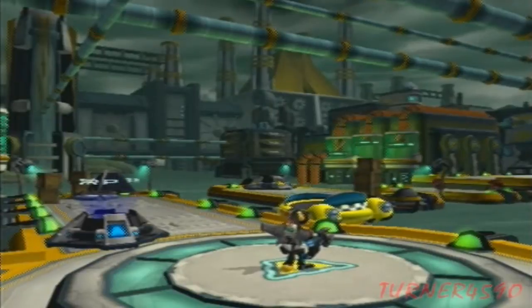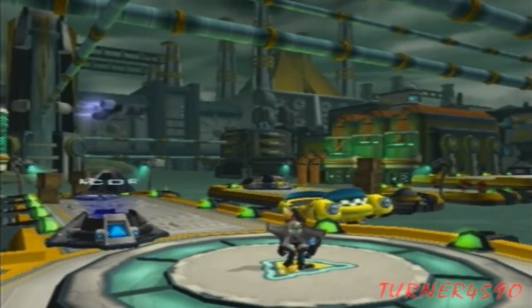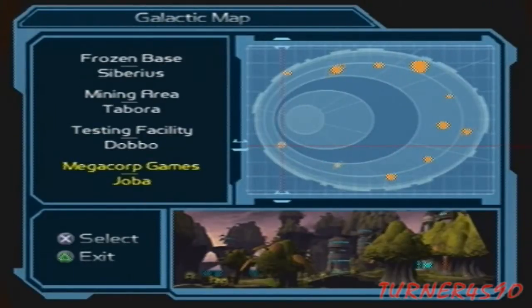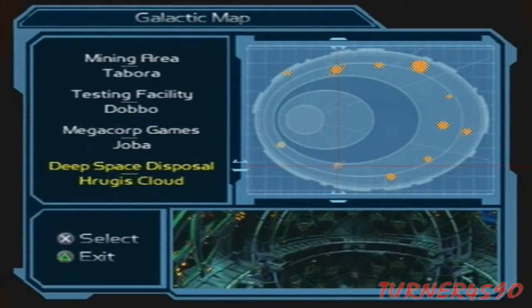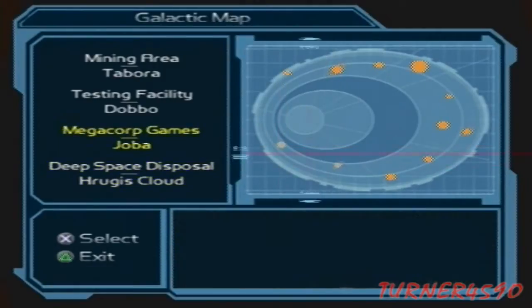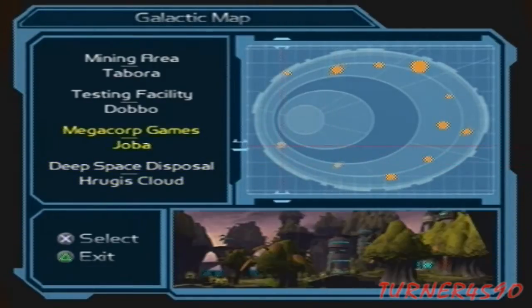Hey guys, it's Turner4590, and welcome back to Let's Play Ratchet and Clank 2. In this part, we're gonna leave this planet and go to the Megacorp Games. We actually have two places to go right now: the Deep Space Disposal Facility, which isn't a planet — it's a ship battle segment — and the Megacorp Games, which is where the arena and the bikes are. I don't really care for either of these that much, but let's do the Megacorp Games because we get a lot of gadgets and a lot of bolts.